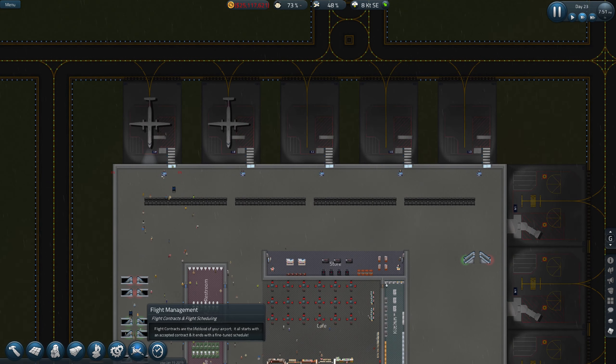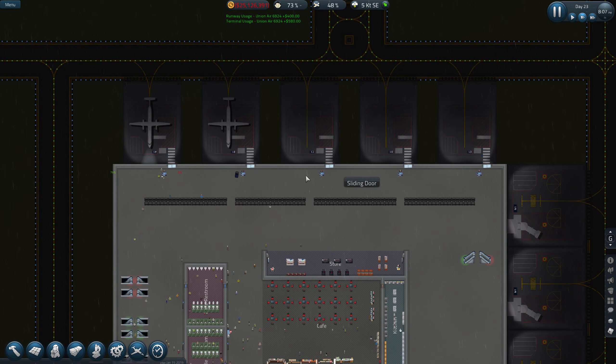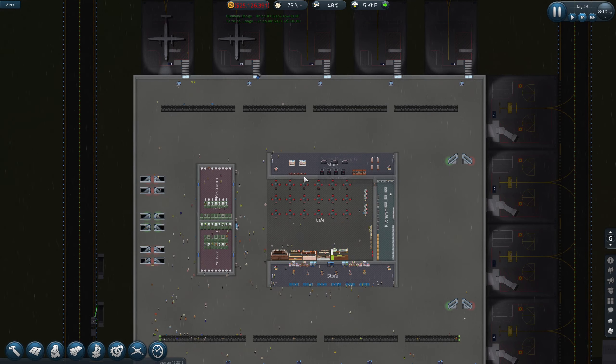Let's have a look at flight management. Still not getting offered any more small flights for some reason - I'm not sure why that's actually stopped. I don't know if it's due to pricing or something else.